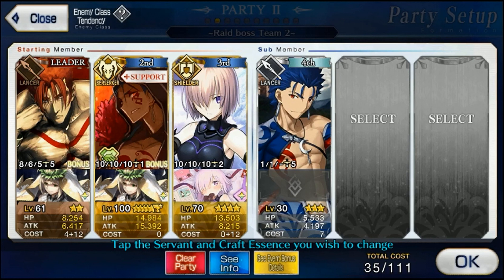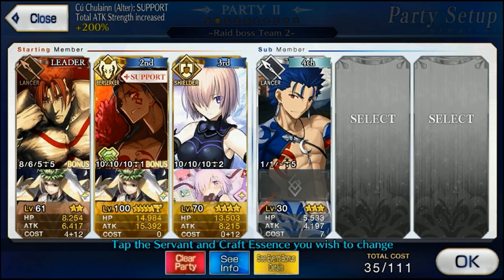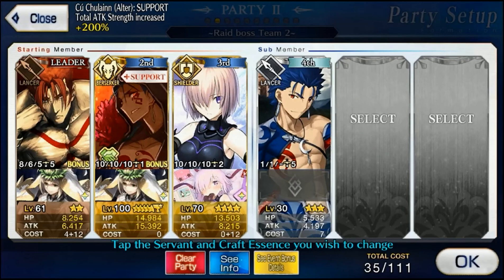All right guys and gals, we're back for Challenge 5 of Nero Fest 2018. This is still a free-to-play challenge. Initially I would have liked to use Kookalane Lancer, however my Kookalane Lancer is sitting at a lowly level 30 with all base skills and missing his heal skill. I tried many permutations but I could not make it work without having Kookalane at max level with the max limit broken CE Princess of the White Rose. So that's not going to work.